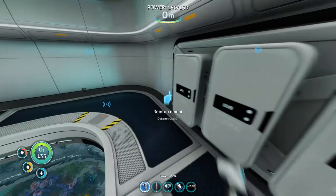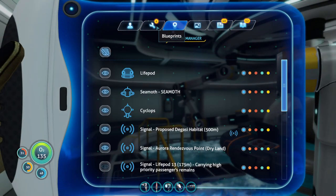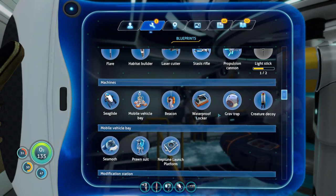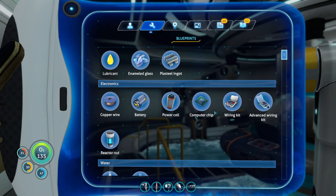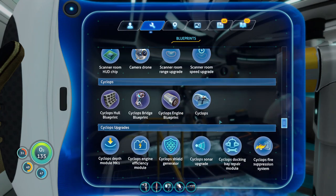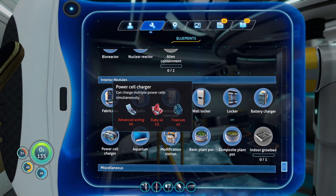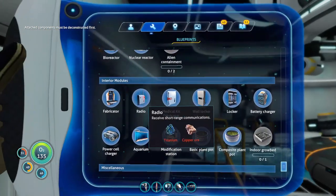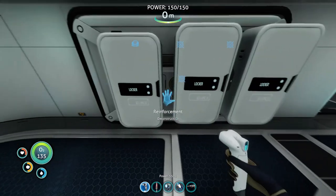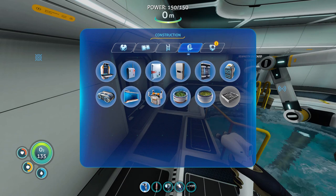One thing I definitely need to do is set up a power cell charger. I don't know if I have it unlocked, but that's probably going to be one of the most important things — a way to charge my power cells. Let's see... power cell charger... we can actually build this! We have a wiring kit which is made of silver.